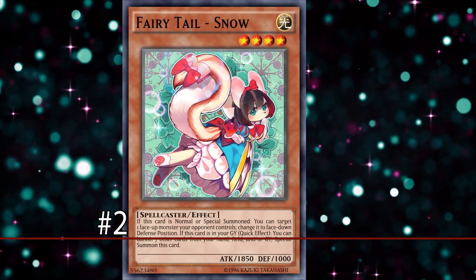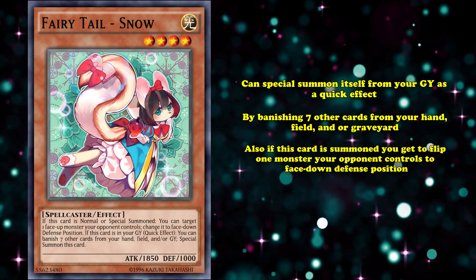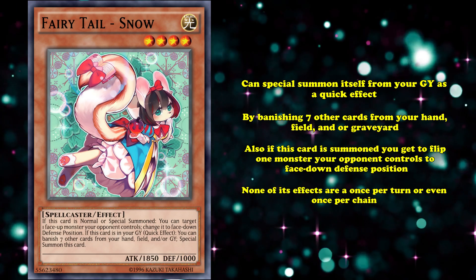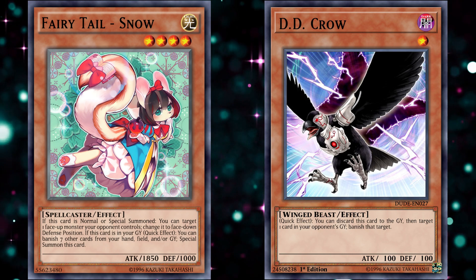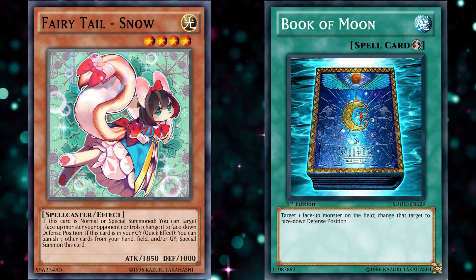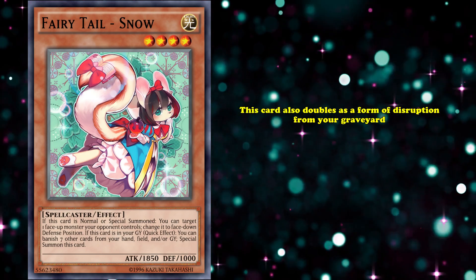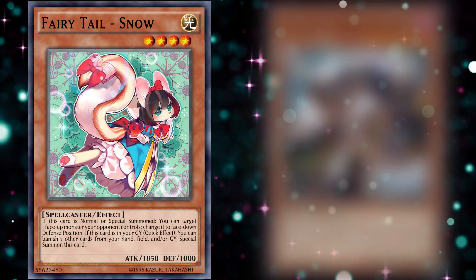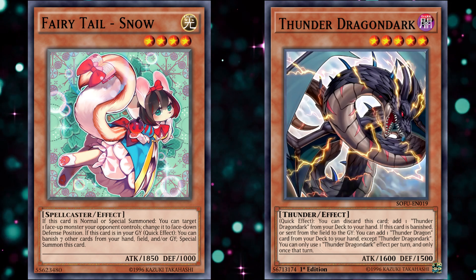At number 2, we have Fairy Tail - Snow. This is a level 4 monster which can special summon itself from your graveyard as a quick effect by banishing 7 other cards from your hand, field, or graveyard. Also, if this card is summoned, you get to flip one monster your opponent controls to face-down defense position, and none of its effects are a once per turn, or even once per chain. So if you tried to use Fairy Tail - Snow from your graveyard and your opponent chained something like DD Crow to get rid of it, you can potentially use this effect again to dodge the chain — although that would require you to banish 14 cards, which most decks can't accommodate. Because it has a Book of Moon effect on summon and its summon is a quick effect usable during your opponent's turn, this card doubles as a form of disruption from the graveyard. If you use Fairy Tail - Snow in decks like Thunder Dragons, where a lot of their cards allow you to gain advantage when they're banished, it could turn into a one-card plus four in card advantage from your graveyard, which is why the card was originally banned.